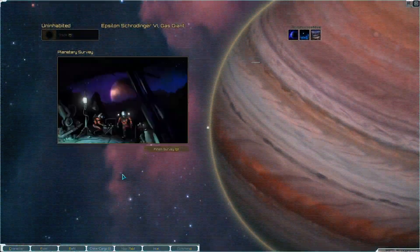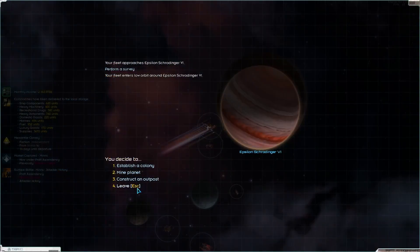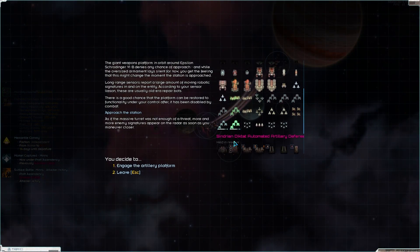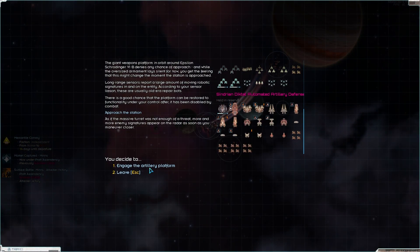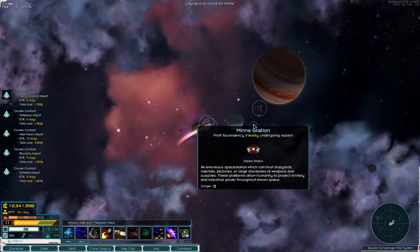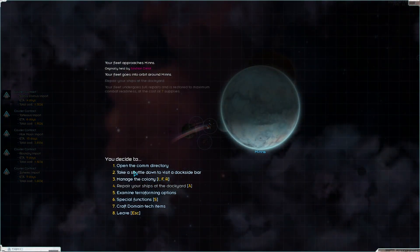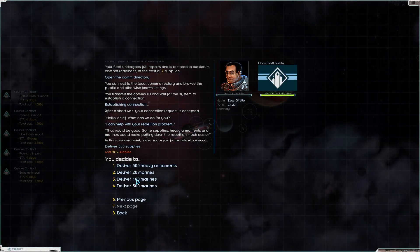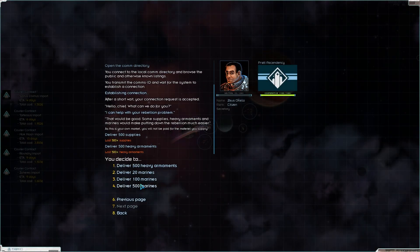We've arrived in the Minis system - we actually do need to survey all of this so that it shows up nicely on the map. We've actually captured Minis already - that was quick. I'm going to help with the rebellion. Since I am here, take some guns, take some men, take some men, take some guns.